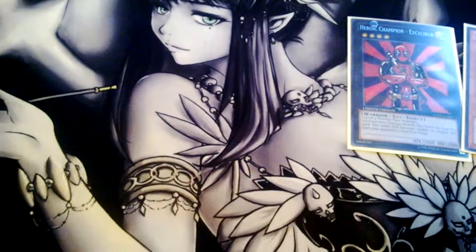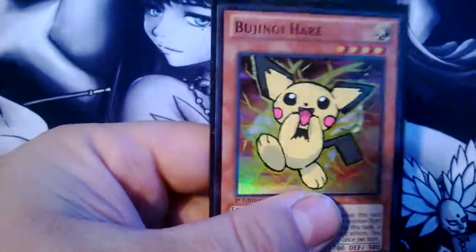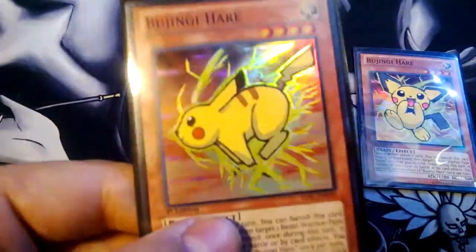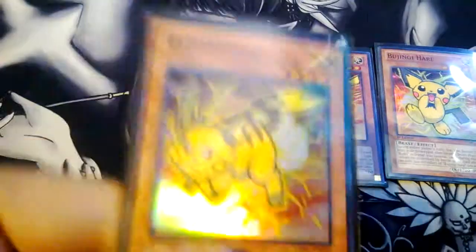And then the next three — the playset of the blue jeans hair. I've got Pichu, cute little guy, Pikachu, and then lastly Raichu.